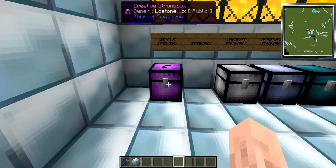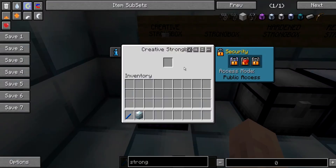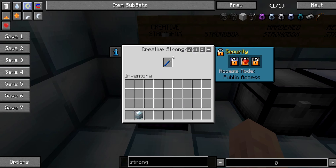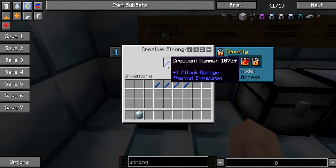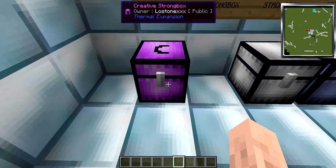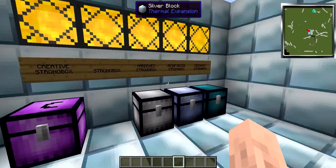Now onto the creative strongbox. It only has one slot, but if you place an item in there, people can take an infinite amount of that item out of it — great for servers that want free item dispensers or adventure maps. To change the item, just place a different one in. That single silver item turned into a full stack, and you can continually pull out full blocks of silver like so.